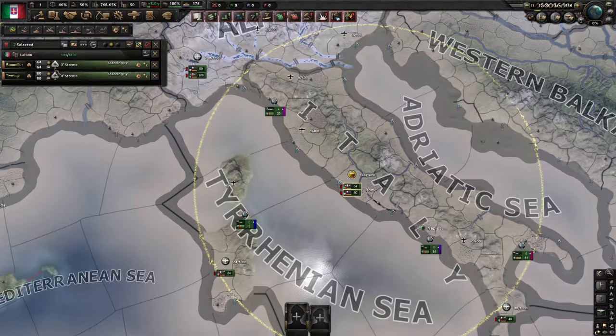If you hover over each of these pictures, it will show you the aircraft type. So this one is a tactical bomber, these ones are fighters. You can also see the air wing strength, as well as any missions that have been assigned. Currently these air wings don't have any missions, so they are just standing by.